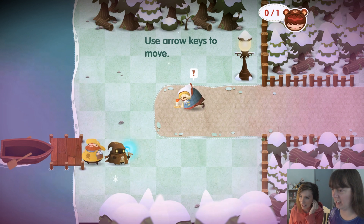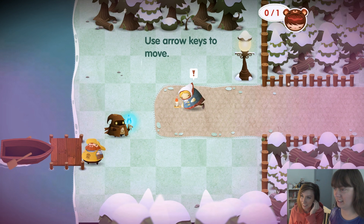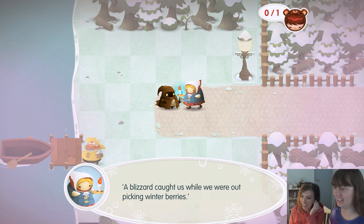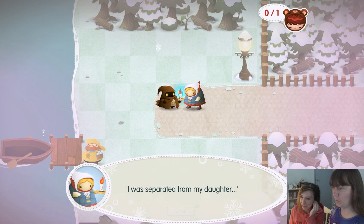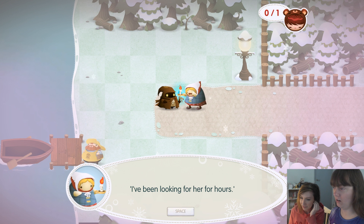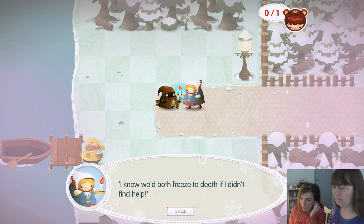Use the arrow keys to move. Do we help her out? Bump into her? Yeah. A blizzard caught us while we were out picking winter berries. Aww. I was separated from my daughter. Oh no. I'd been looking for her for hours. I knew we'd both freeze to death if I didn't find help. Aww.